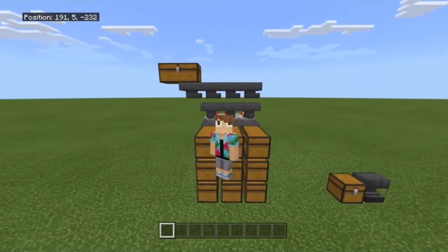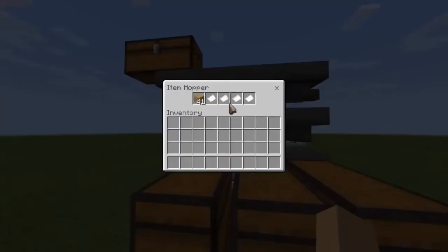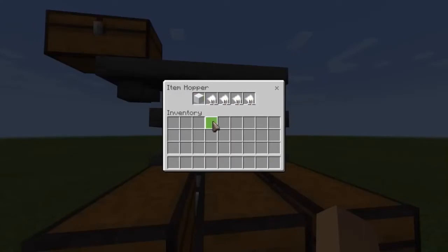FYI, this design does not work with non-stackable items. It has to be stacked full in 64 or 16. There are four different ways you can do this. You can have a stack of 64 items and add four pieces of paper, or a stack of 16 items with four pieces of paper. Or you can use a stack of 64 items but put a ton of paper in instead — so you don't have to use much of the item. This is better for expensive items like Wither Skulls, diamonds, emeralds, or iron.